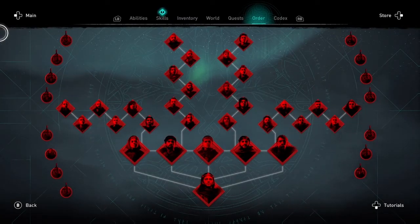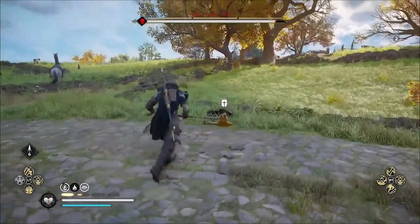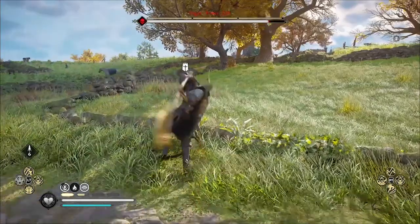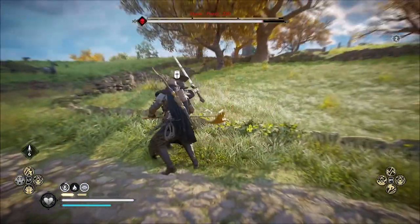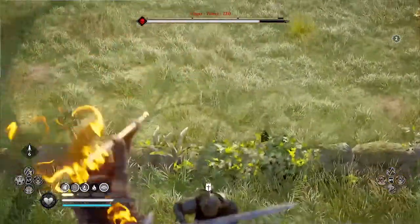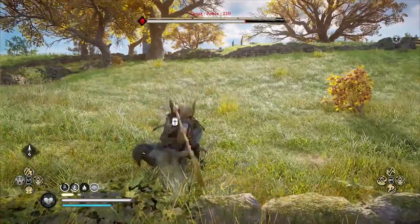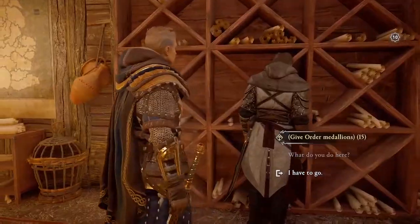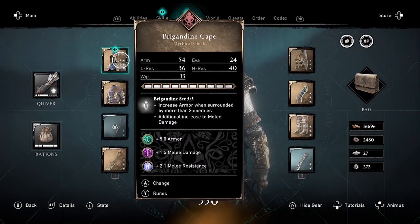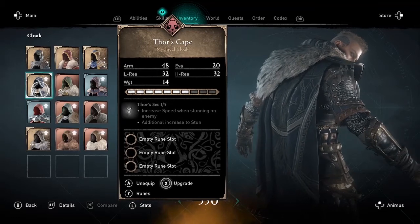Number three: breaking the order. This is a quest that you'll see in your journal. To eliminate all order members, you must find and kill all the zealots and follow the clues to identify and then assassinate all the order members that you haven't already killed as part of the main storyline. Once you bring all the order medallions back to Hytham at the Hidden Ones Bureau, you'll get Thor's cloak, which is the fifth and final item in Thor's armor set that you need to wear to unlock Thor's hammer.